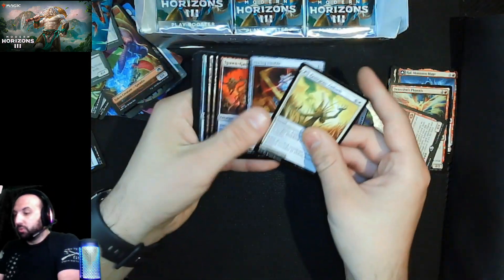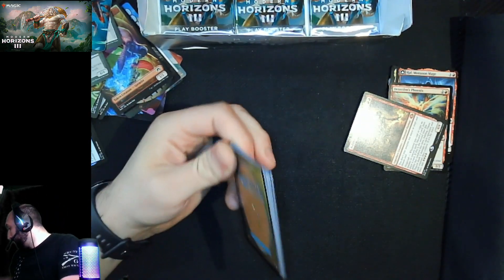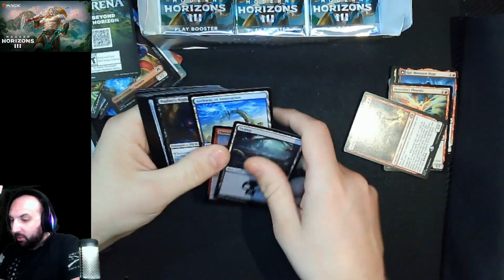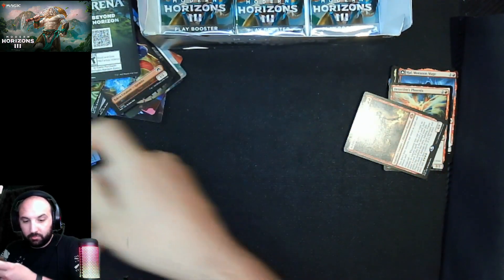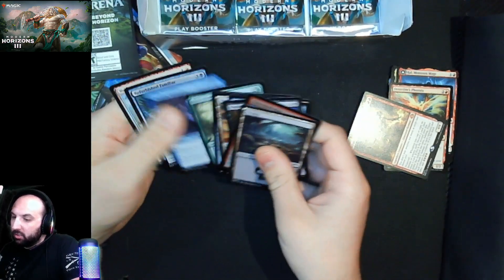Oh, we found a Vexing Bauble. We got the blue land this time — cool. Nothing else.